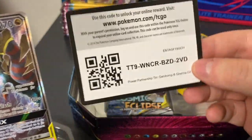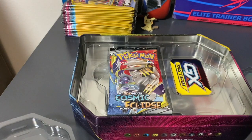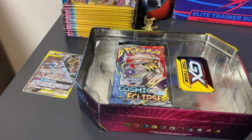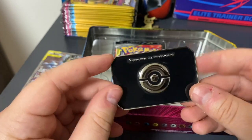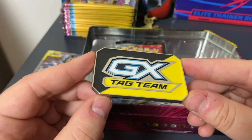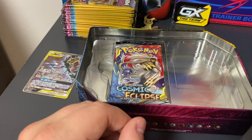I will give you the online code as well, so you guys can play the online game. I'm just going to set the online code aside. We'll put that full art over there. Let me move the garbage real quick. And then we get this cool GX Tag Team — I'm going to call it a token. But that's pretty neat. I'll just leave that down here by the corner of the Darkness Ablaze trainer box there.